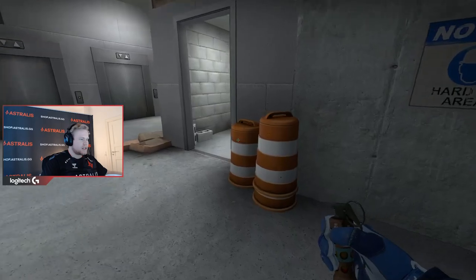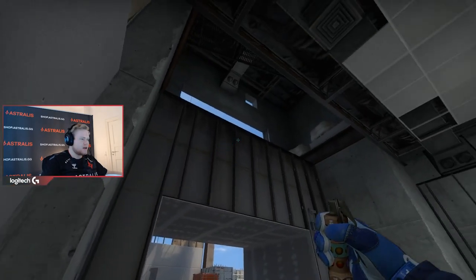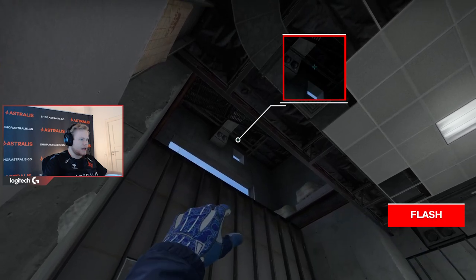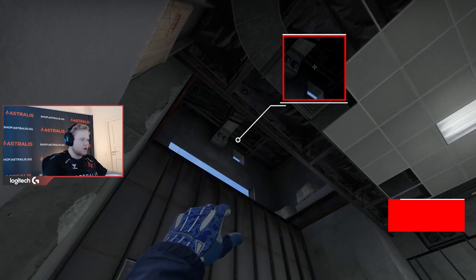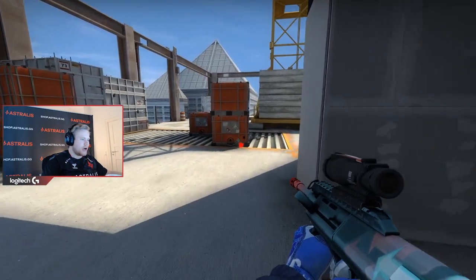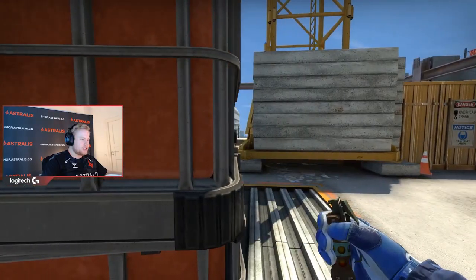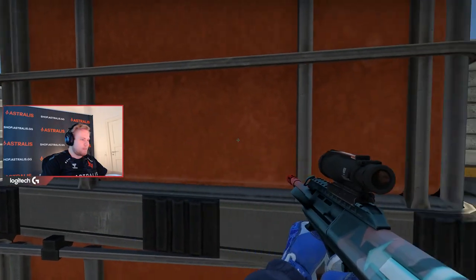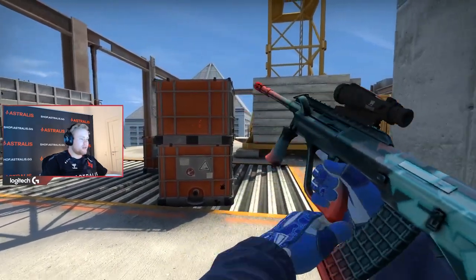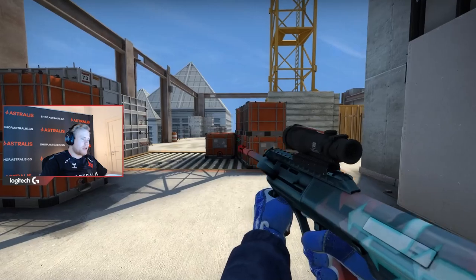You can have another teammate standing over here — this is like a flash setup. He goes into this corner and aims up here. When you see someone or you call for the flash, he just throws it and comes out swinging with you. So you're hiding here, you see someone, flash, bang, and then you strafe. You're two guys strafing on the same flash. That's a really strong flash setup on A.